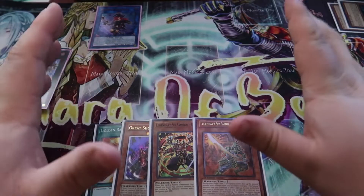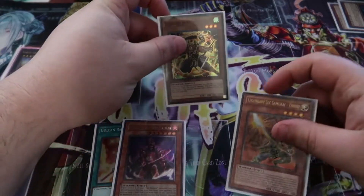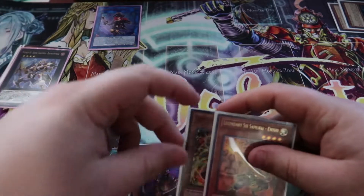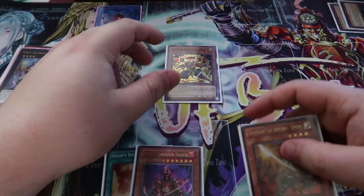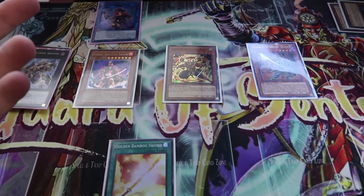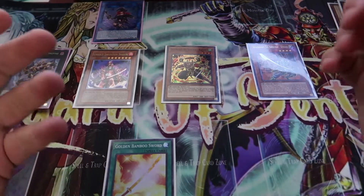Next turn they can't Normal or Special Summon monsters, so they may set some back row. What we can do is Normal Summon Kageki, Special Summon Inishi, Special Summon Great Shogun Sheen. Inishi is at 2200, Kageki is at 1700, Sheen is at 2500 — going to 3024. That is game.